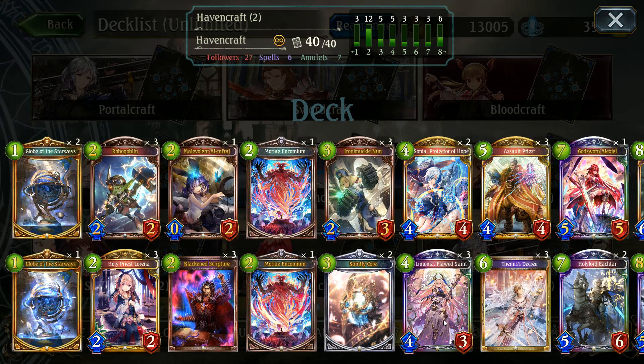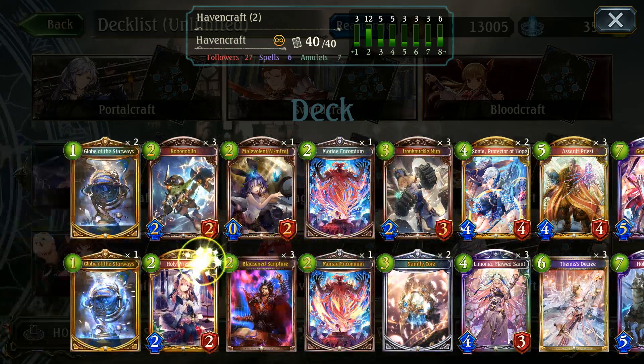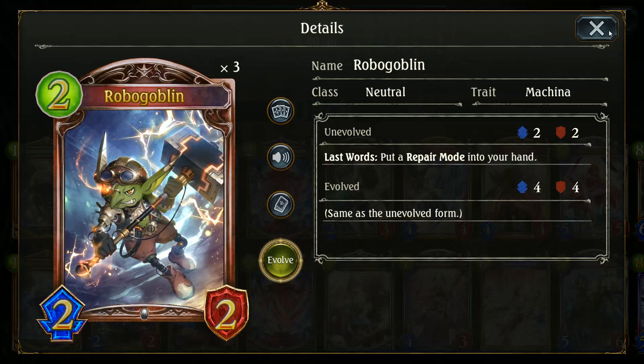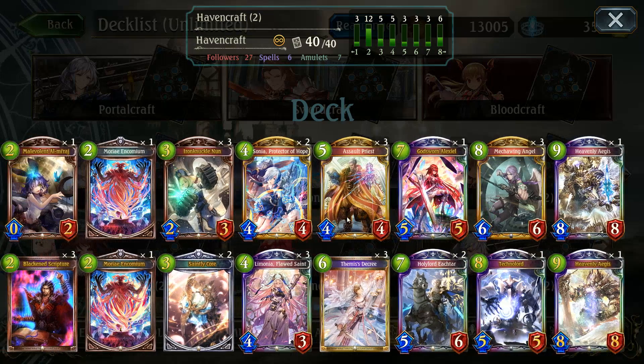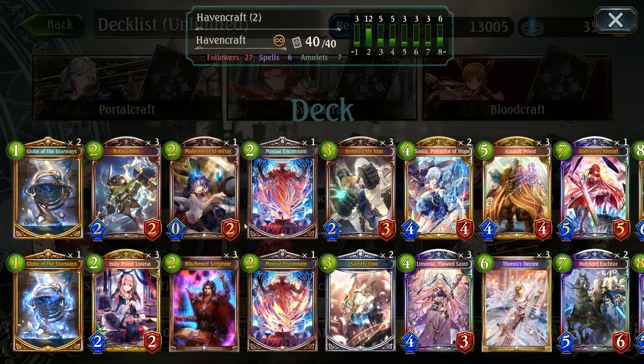Hello and welcome to another video. Today we're taking a look at Havencrafted Unlimited. This variation is an Aegis-focused control mech deck — a hybrid that doesn't run super large amounts of Makina cards, with Robo Goblin, Saintly Core, Iron Knuckles, and Flawless Saint really being the crux of it, along with a single Tech Lord for removal and a triple Mech Wing for an early game swing.